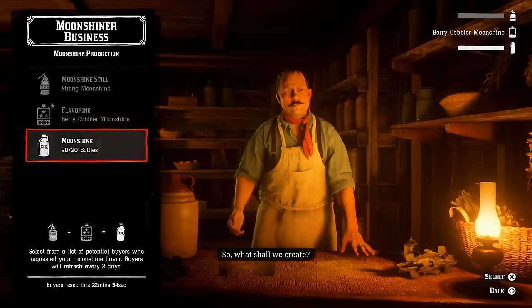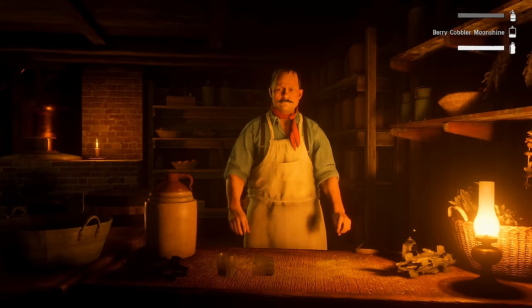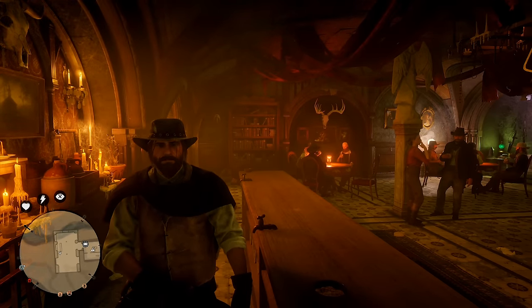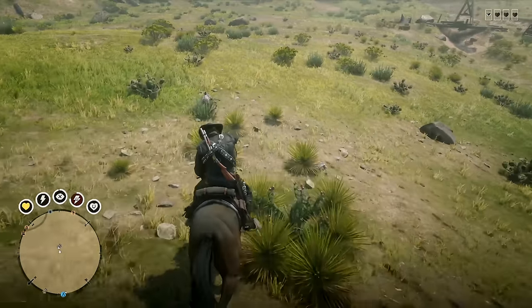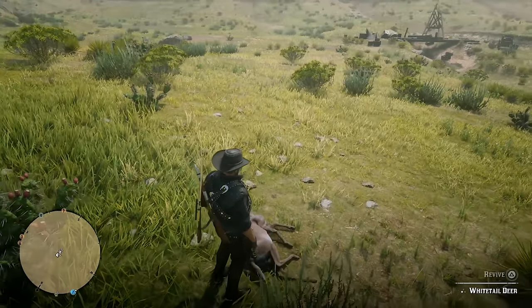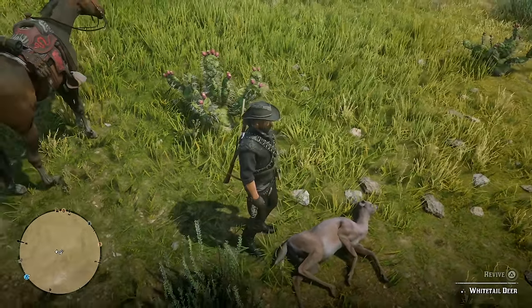The collector role allows you to search for and discover incredibly rare and expensive treasures. Despite the recent nerfs, it's still the best for strictly money-making potential in the shortest amount of time. The moonshine role is a largely passive business where you start a production of moonshine and sell that batch of goods later — very similar to a business in GTA Online. Finally, the naturalist role is not super lucrative on its own, but it's great combined with the trader, as you can hunt legendary animals worth a ton of materials and donate them to your butcher's table.